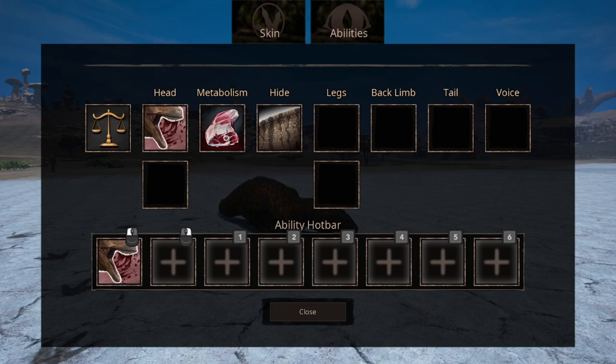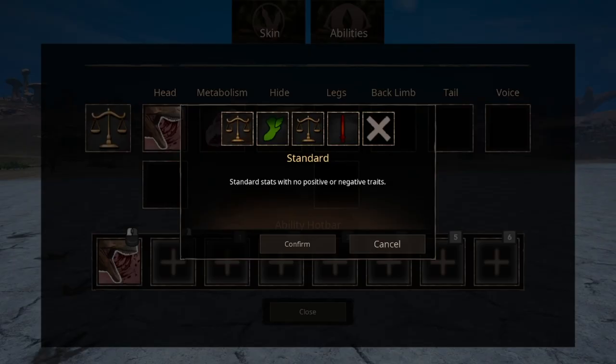For abilities, the first slot is sense abilities. The first ability has standard stats with no positive or negative effects. The second ability is a speed increase at the cost of some defense. The third ability is a defense increase at the cost of some speed. The fourth ability increases attack at the cost of some defense.